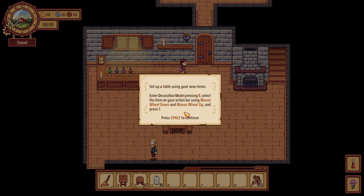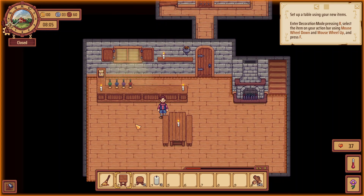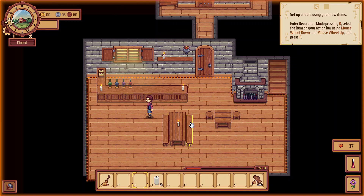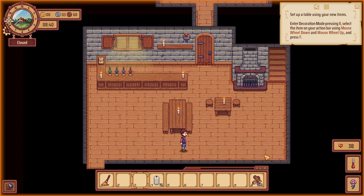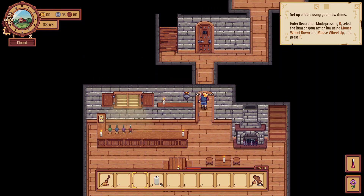Set up a table using new items — enter decoration mode. Select it with the mouse wheel and press F to pull it out of my inventory I guess. Let's put this kind of over here and put chairs like that. Rotate those around. They want me to put a candle on it. This would be hard to play on a console just because of all the buttons you have to press. Do you guys want me to open another day or are we good? I can go look back here — seller unlocked at reputation 10.